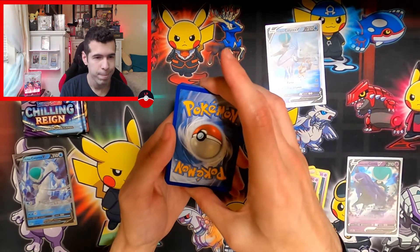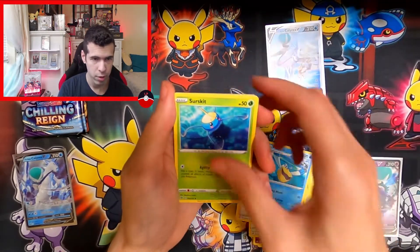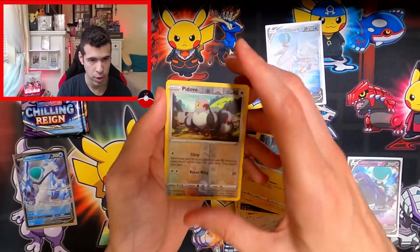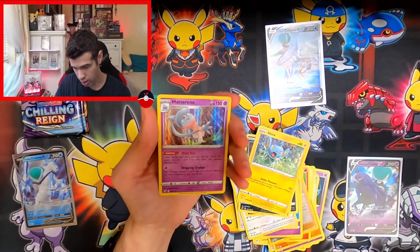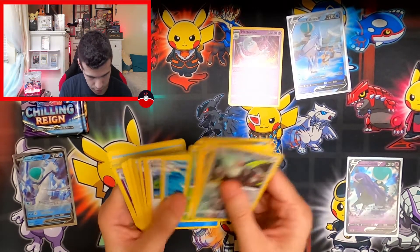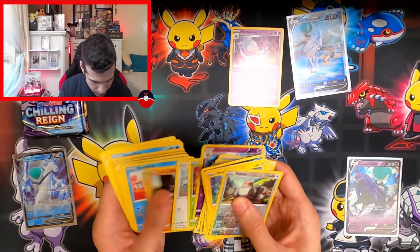Fire energy. Tranquil, Sonia, Pelipper, Surskit, Stufful, Impidimp, Shanks. Pincurchin is the reverse, and the rare is a Hatterene. So this side got one full art alternate. The reverse hollows — not putting those there. Those are the hollow books reverse.